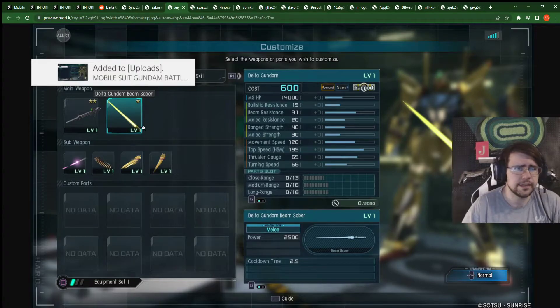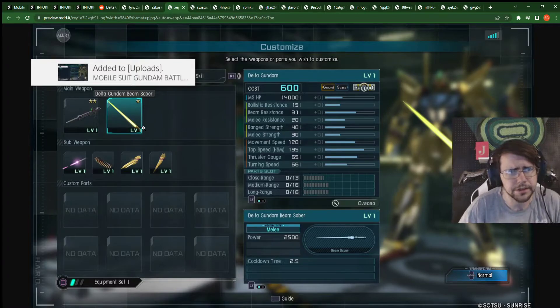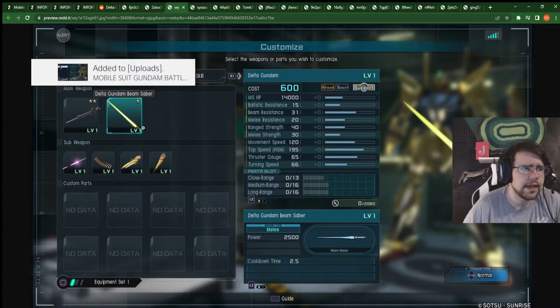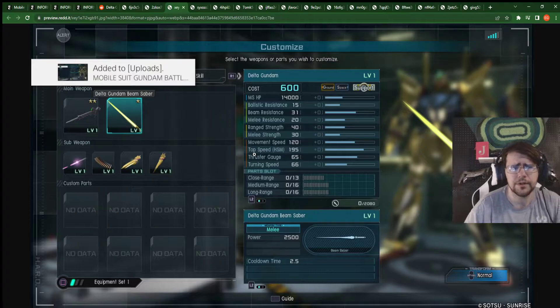You have melee, which luckily it has a decent bit of melee resist at 20. Ballistic 15 and beam 31. Honestly with the beam coating, I was expecting a bit more from this. But is this the support tax and they're trying out this skill? Like, it's also 2-star by the way. I don't know what it is, but it seems a little odd. Now, very balanced range of melee strength here with 40 and 30. So it's got a lot of damage to throw around, which is very nice. It's 120 movement, 195 top speed, and thruster gauge being 65 and 66 is very nice, so you can fly around a bit. 13, 16, and 16 for its part slots.